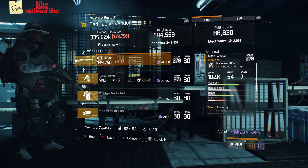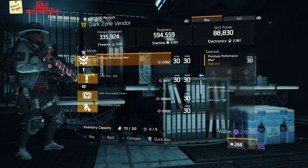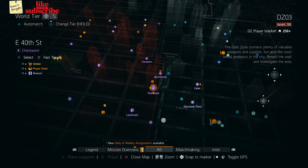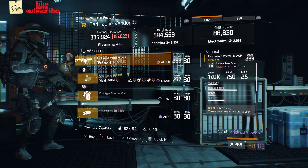Head over to East 46th Street Checkpoint — the Dark Zone weapons vendor has an M700 Tactical. At East 42nd Street Checkpoint, the Dark Zone vendor has a Prototype Performance Mod with 7.50% Turret Health. At East 40th Street Checkpoint, the Dark Zone vendor has a First Wave Vector 45 ACP.